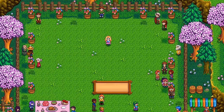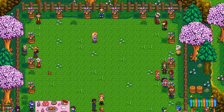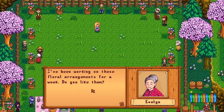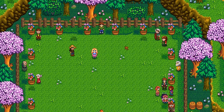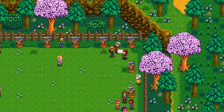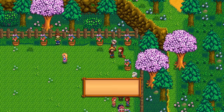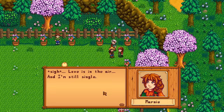Haley looks like she's practicing her dance moves. George is over here saying he can hardly see the flowers. Evelyn says she's been working on these floral arrangements for a week — I love them, Evelyn. I just spent a thousand gold buying one of them! Marnie looks so lovely today. Oh, Marlin is looking at Marnie — love is in the air!